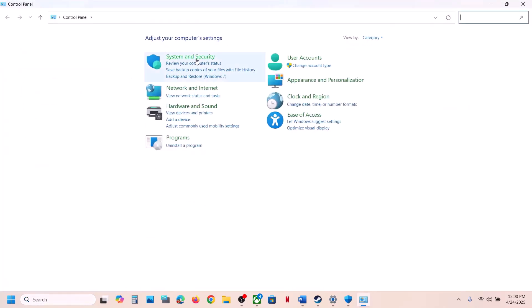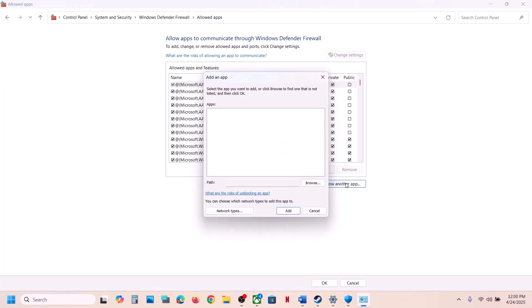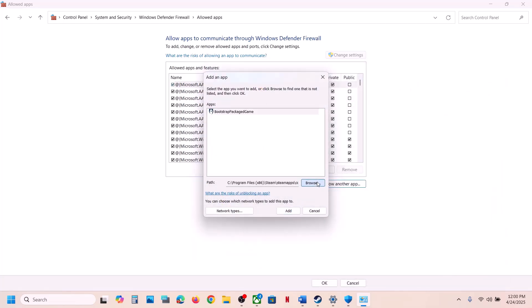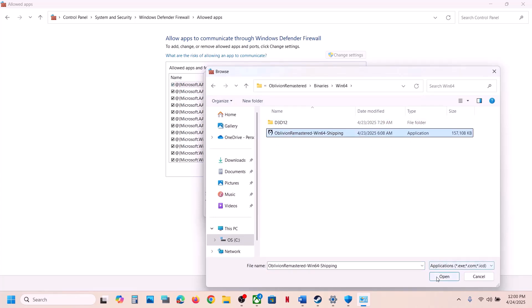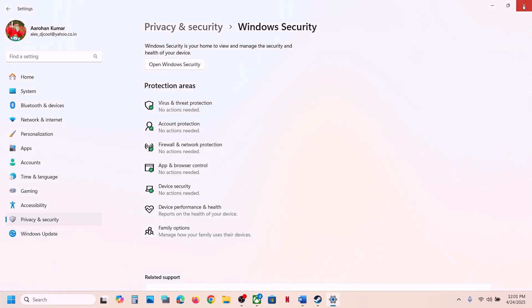Type Control Panel in the Windows search box and open it. Go to System and Security, then Windows Defender Firewall. Click Allow an App or Feature Through Windows Defender Firewall, click Change Settings, then Allow Another App. Click Browse, go to the game installation folder, select the game EXE file, click Open and Add. Repeat this for the Binaries Win64 EXE file as well. Once added, launch the game and check.